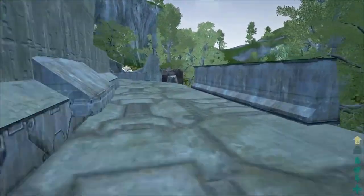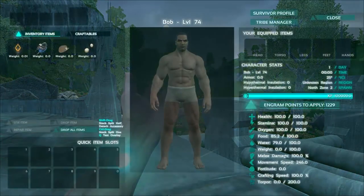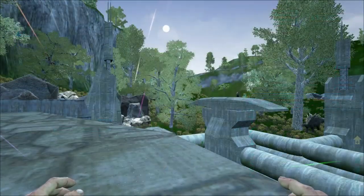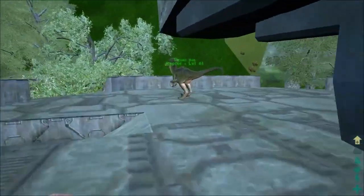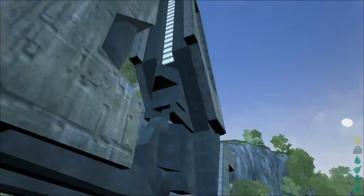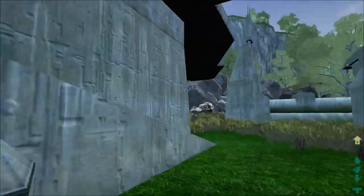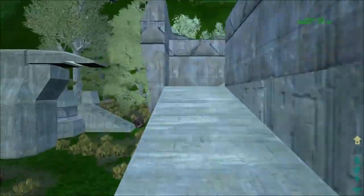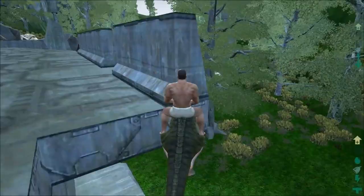I fucking love me some Halo 1, and the fact that I am in single play — I just put a whole bunch of points into movement speed because I could not think of any other way to traverse this island. I force tamed me a raptor with maxed out movement speed. If this doesn't ring a bell from your childhood from the get-go, then I don't know what to tell you. This is a map inspired by the level Silent Cartographer from Halo 1.